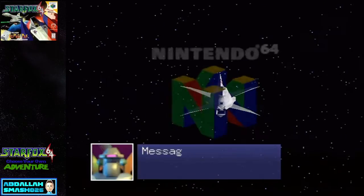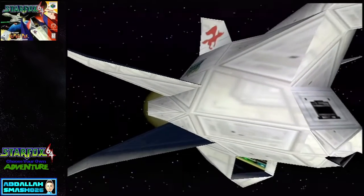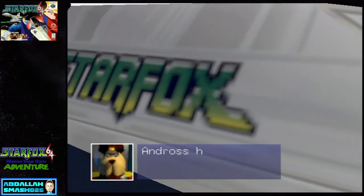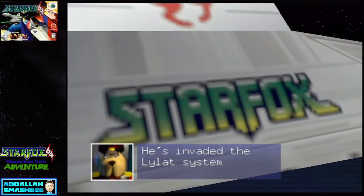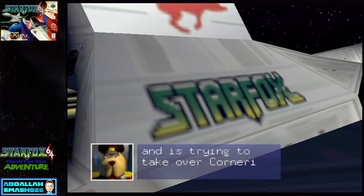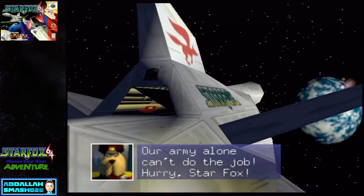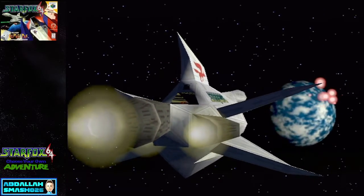The Master Quest 78: Message from General Pepper, Priority One. We need your help, Starfox. Andross has declared war. He's invaded the Lylat System and is trying to take over Corneria. Our army alone can't do the job. Hurry, Starfox! Alright, so there's a little bit of the backstory.